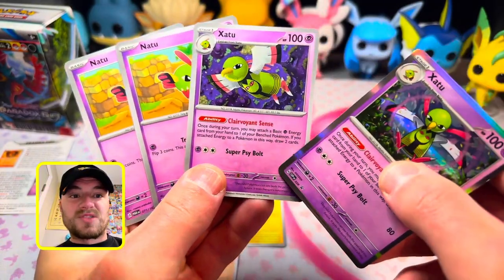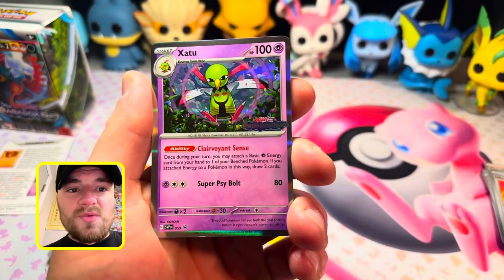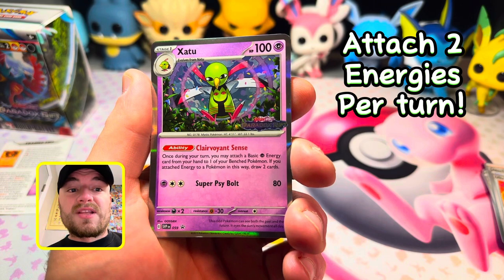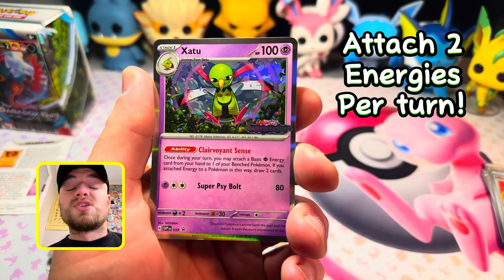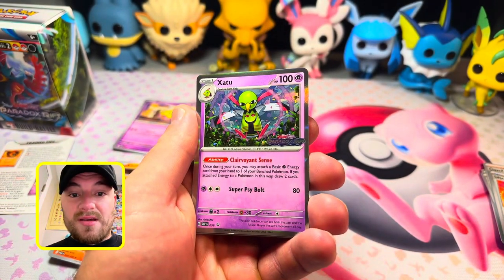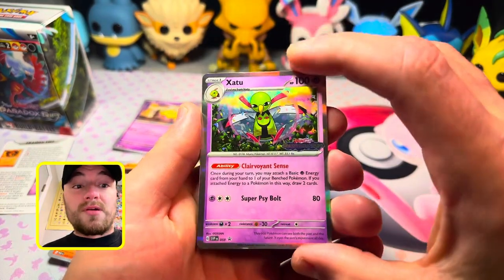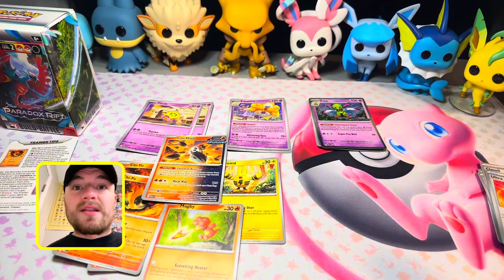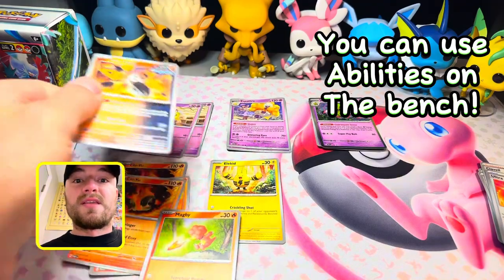You get two different variations of Xatu. Super Side Bolt and Clairvoyant State — once during your turn you may attach a basic Psychic Energy card from your hand to one of your benched Pokemon; if you do, draw two cards. That's where Earthen Vessel comes in — search your deck for two basic energy cards and attach an extra to a benched Pokemon. The Pokemon doesn't have to be in your active spot to use the ability.